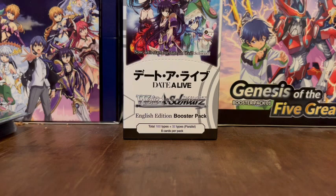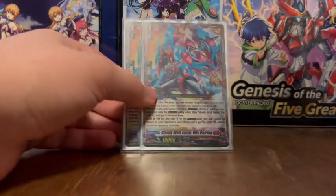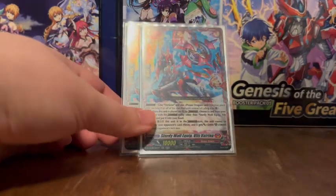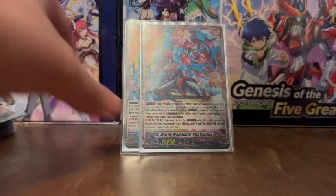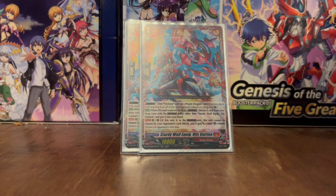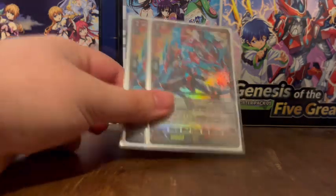The final crossover dress unit is Sturdy Wall Equip Vils Verina. Its materials are Trickstar and a Prayer Dragon. When this unit is placed on rearguard by crossover dressing, choose a card from your drop with the crossover dress ability other than itself, and put it into your hand. When this unit is in the crossover dress state, this unit cannot be chosen by your opponent's card effects, and it gets an extra 5,000 power and 10,000 shield — and this is active on your opponent's turn as well.